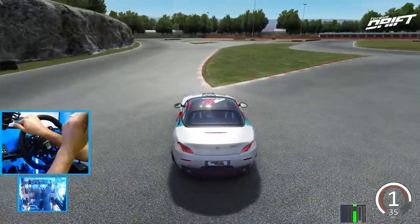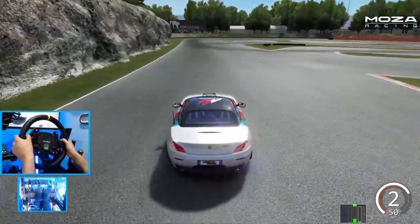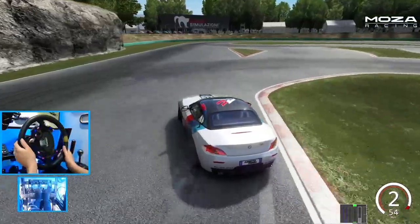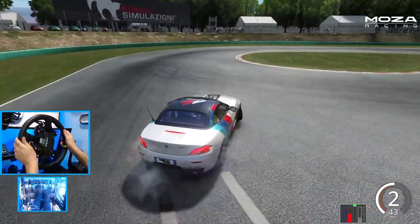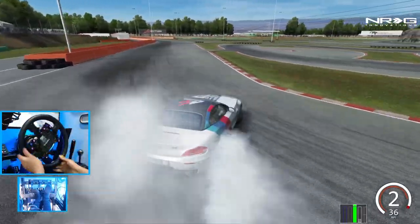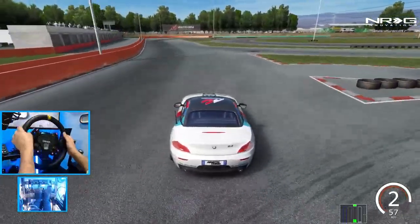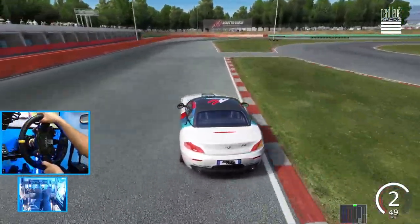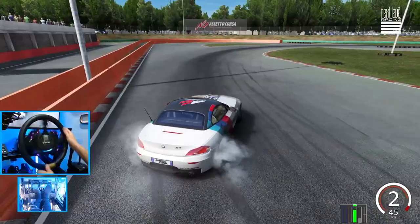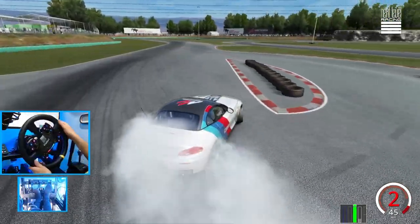I can't remember the last time I drove the Z4, but this car was a lot of fun when I was learning to drift — this and the E90 and E92, the factory drift cars. Back to where it all started in Assetto Corsa for me, which was on console with these cars on this track. Kind of did a flick initiation there with weight transfer.